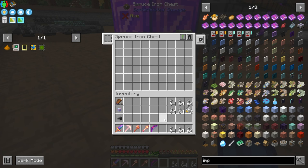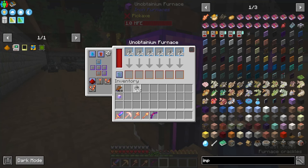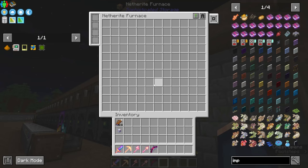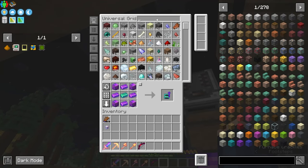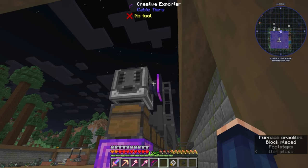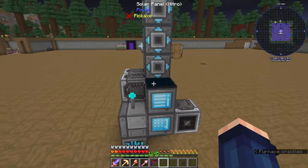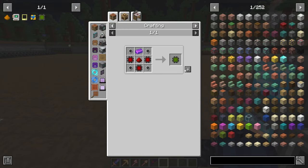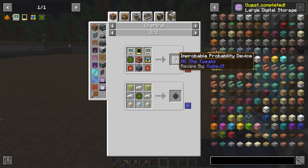I don't need to worry about them — throw all that in there. Once I do this, I won't — oh wow, I maybe need a creative exporter as well. Does that work with that? I think that worked and went through that whole system. So I should be able to make one of these now, and this is used for the Improbable Probability Device, which I have set up.